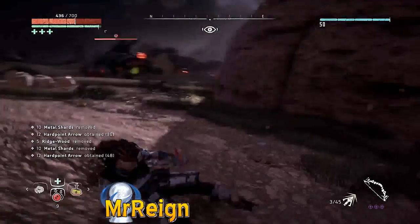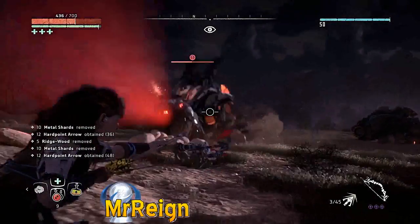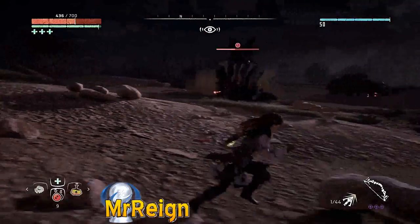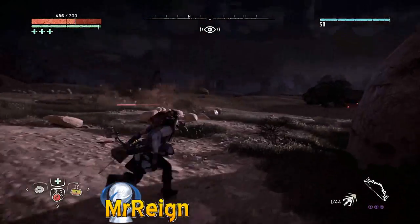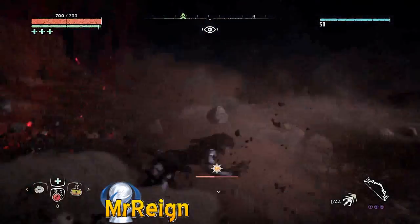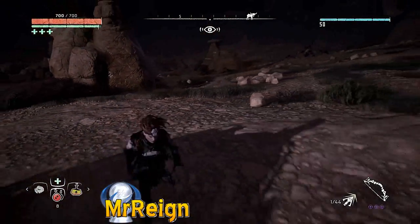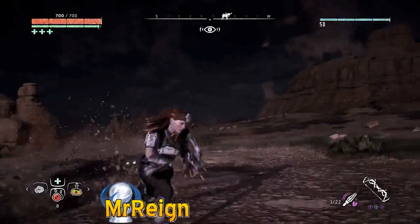I've been looking around for guides to do on this because there's just so many machines up and about. I couldn't find any guides against the larger machines with no weaver armor, so I'm doing this for all of the big enemies, and the small ones not so much.